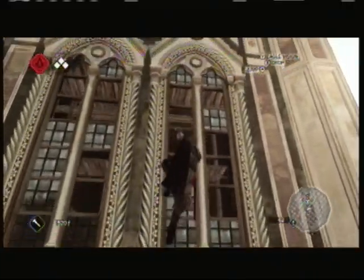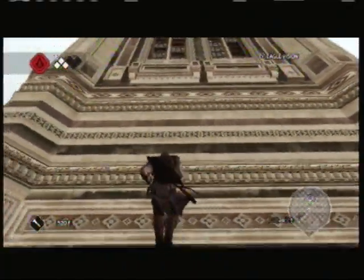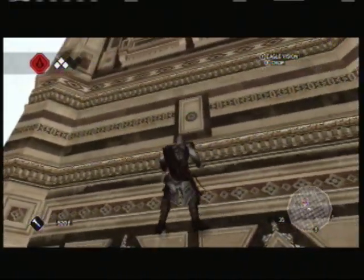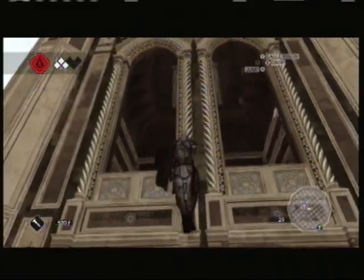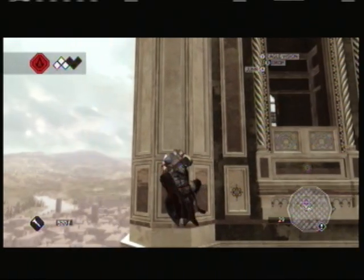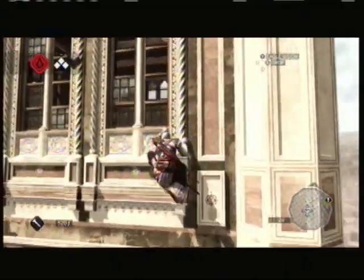Now keep in mind that it's not just a straight-ahead climb. Once we hit this point right here, we're going to have to climb a bit to the left. Now we're going to climb back up again. When we hit these windows with nothing to climb on, we go more to the left. And from here it should be a straight shot up.